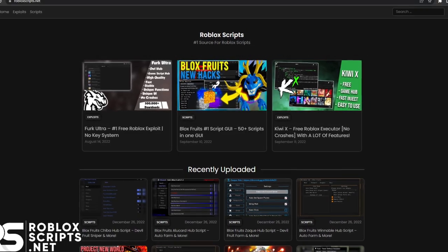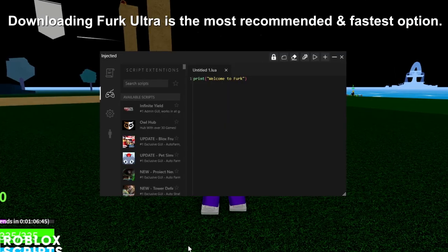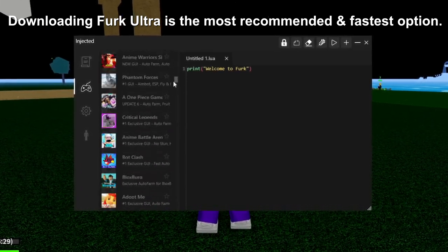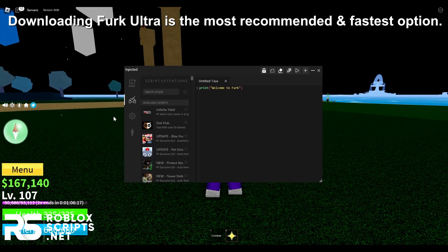You'll see this website. There are two ways to get the script. The first way is to download Furg Ultra, which is the exploit on my screen right now — there are over 200 games built into it. If you have Furg Ultra you will also find a Blox Fruits script built into the game hub right here.